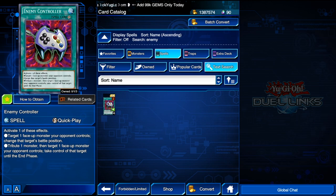That's not even the main effect we're here for. The other effect is: tribute one monster, then target one monster your opponent controls and take control of it. So if you have a monster, you can tribute it to take control of your opponent's monster. Then you can activate your level duplication skill, make it whatever level the monster you have in hand is, summon that monster, and XYZ summon right there — taking care of your opponent's monster and bringing out an XYZ monster.